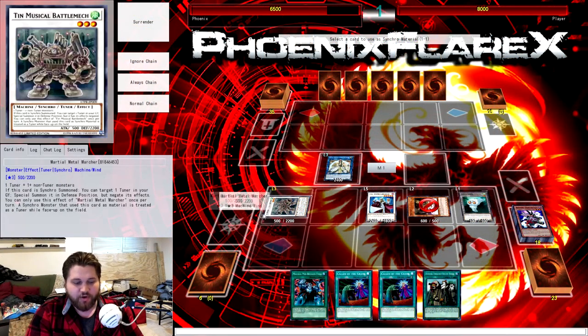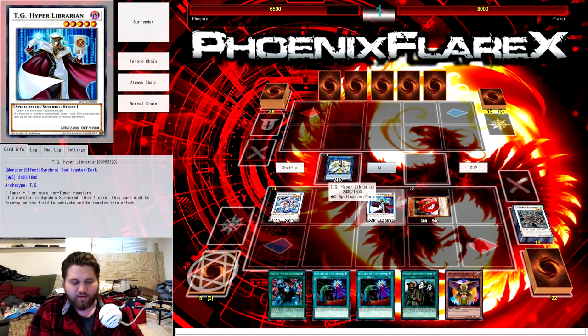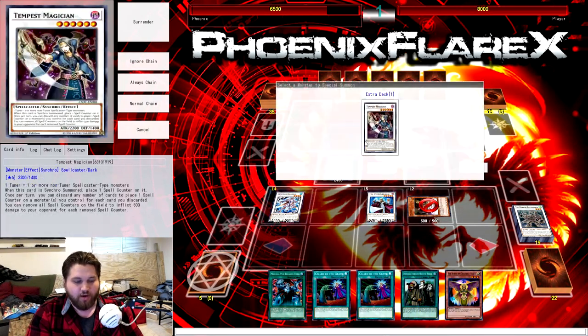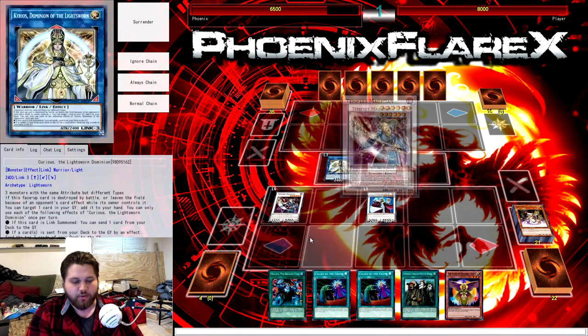You're going to synchro with the level three tuner — Martial Metal Marcher — and the Steam token into Crystron Quondrax. Your Hyper Librarian draws you a card, but that's honestly irrelevant, you already won the duel. So now you're going to synchro Quondrax and your Magikat into Tempest Magician.